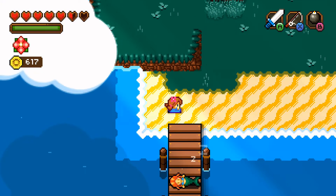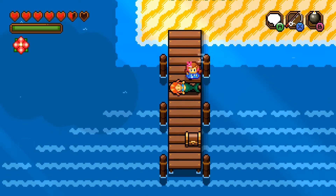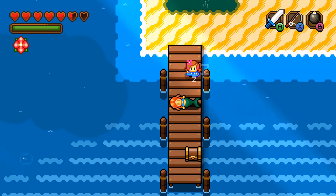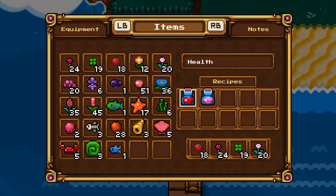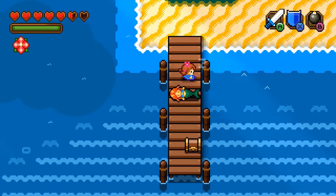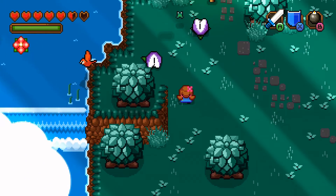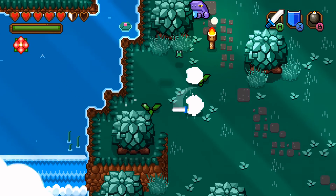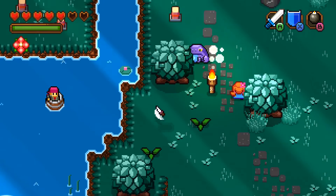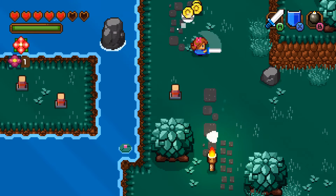It's the froggy. And there's someone sleeping over here — it's a mermaid! But we don't have a way to wake her up yet. Although, will a bomb do it? It's a little cruel, but we're gonna try it. Of course, that wouldn't do it. But she's guarding a chest, so to say.